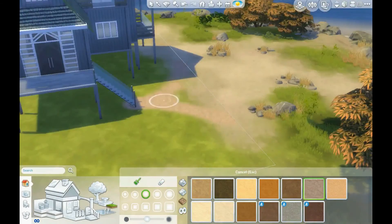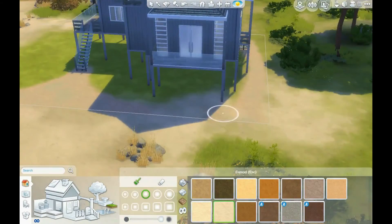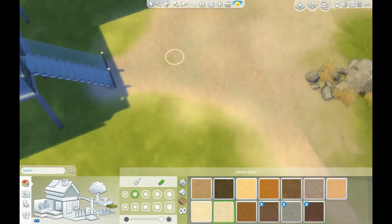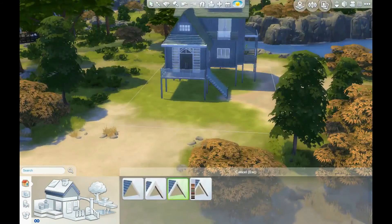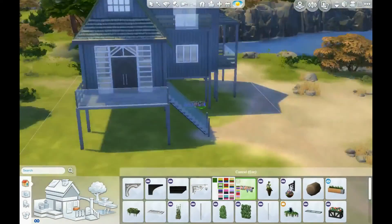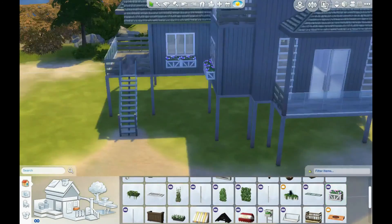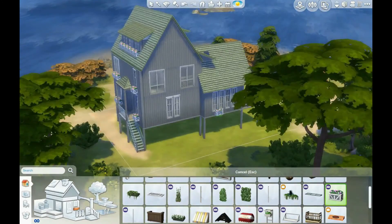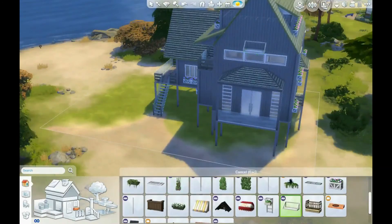I added texture here to make it look like people use that entrance a lot coming off the beach and tracking sand into the house, because I think that's a very beachy thing to do. I've been to Hawaii a couple of times on little vacations and I would always track sand into the hotels, so I thought that added to some of the realism.